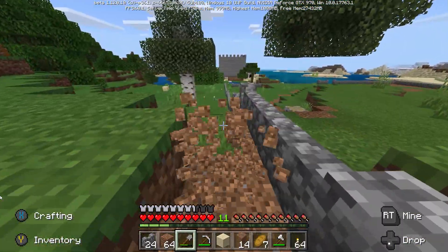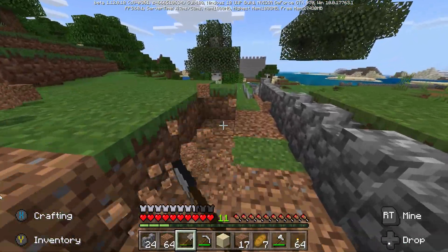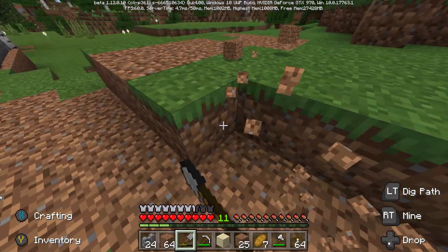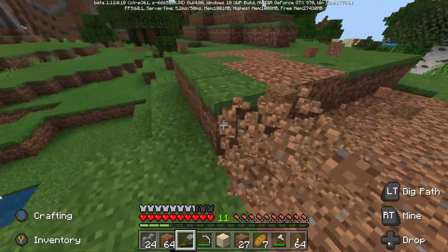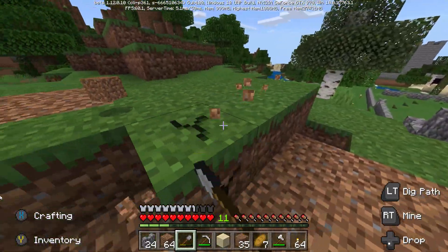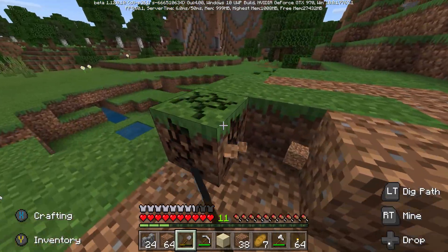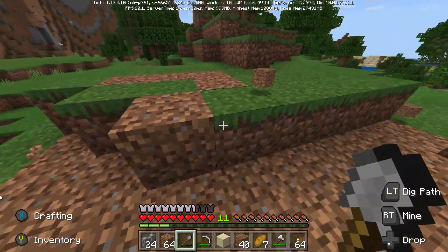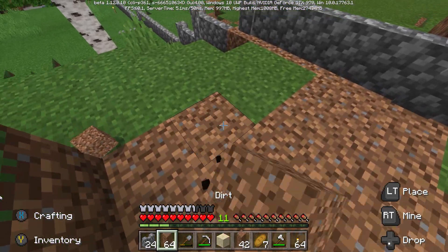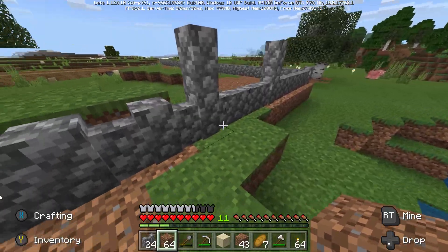Nothing worse than uninvited guests — no thank you. Especially when they want to eat all of our cuties, we don't want that happening. I thought this was actually going to take a little longer. I forget how quick you can get a fair amount kind of going here. You know what we'll do — I'll take this down fairly flat. Actually, no, I'll contour it. Take it there and we'll make it look kind of natural. I might take it back a bit further after but that's good for now. That's looking like a nice start.